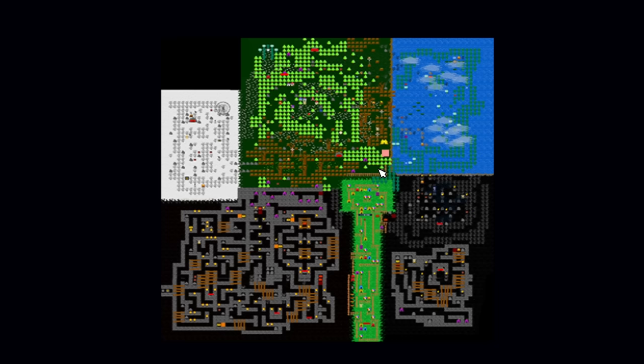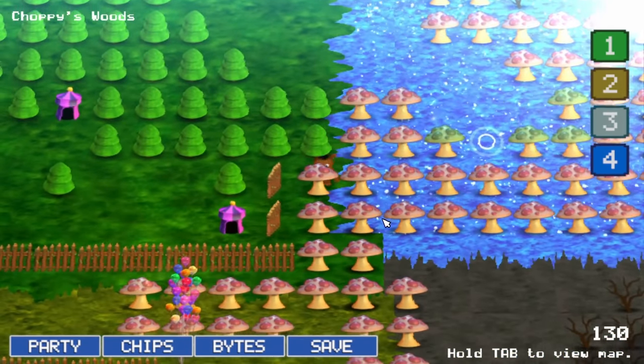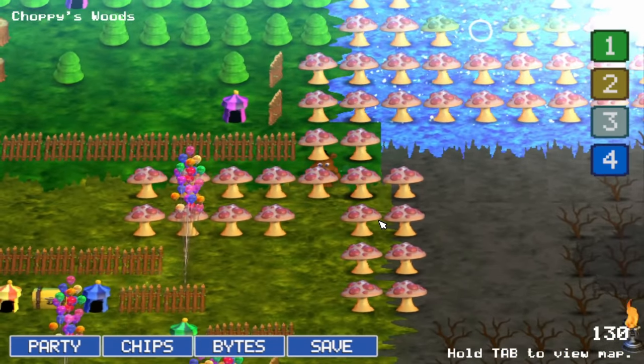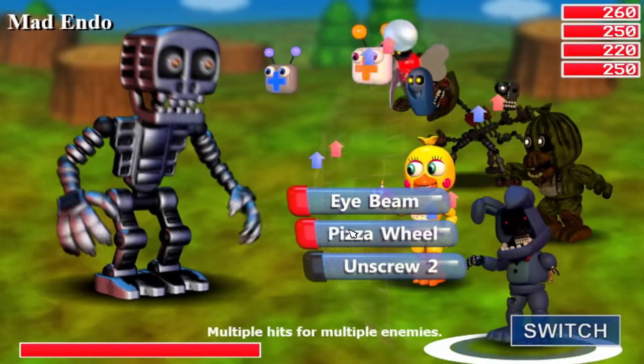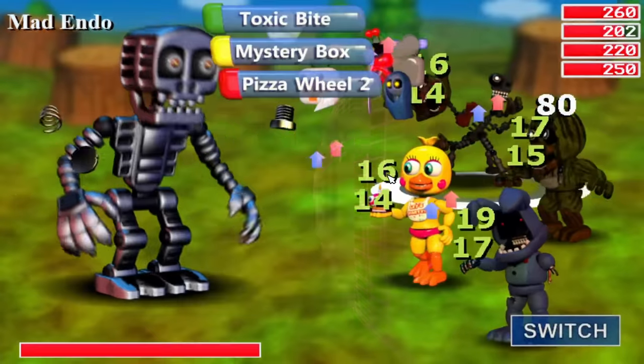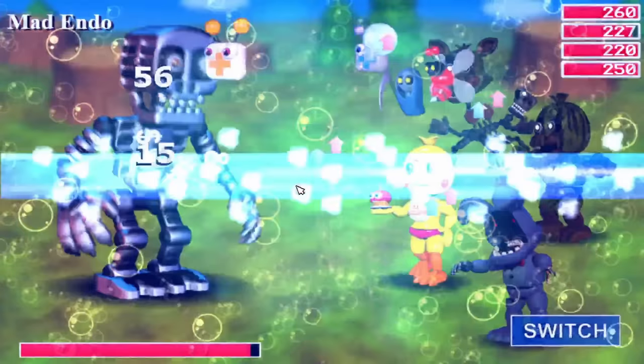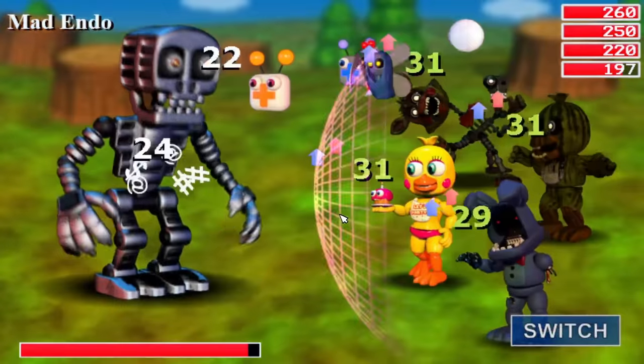Deciding to find one final chip, I was en route to the location of Pizza Fury, which is just below Pinwheel Circus. Though I knew where the collisionless object was, I had no idea there was going to be an incredibly difficult boss fight trigger directly in front of it. When I say I was not ready for this boss fight, I mean it, as for every attack Mad Endo would throw out, nearly half of my health would disappear.